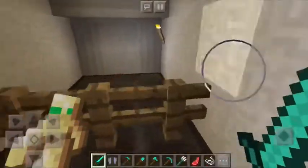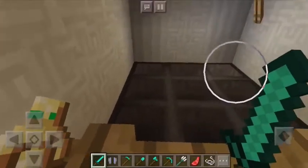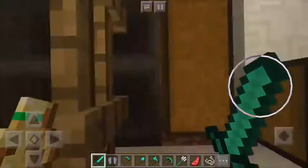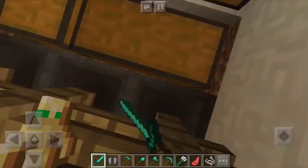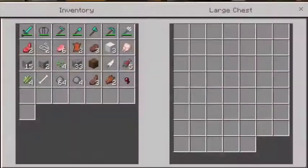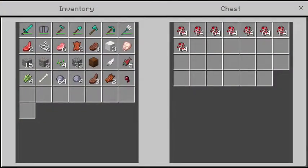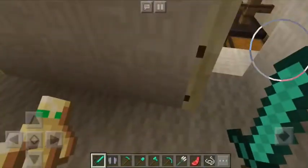Now over here is the farm room, or the egg room. You see there's hoppers on the floor. Basically, when the chickens lay the eggs, it'll go from those all the way to the chests. I currently don't have any in those, but I have chicken spawn eggs in there so I can spawn more when I want — they're just really noisy.